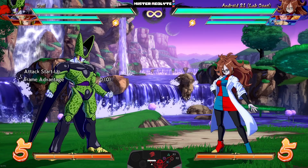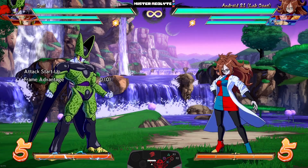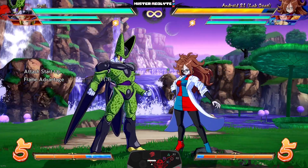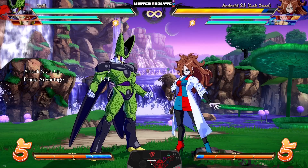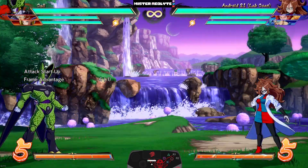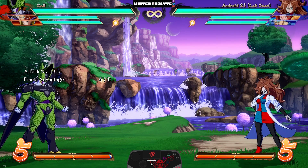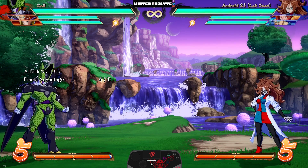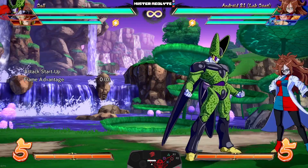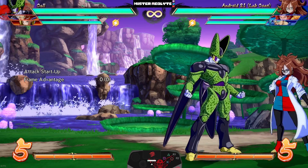Cell is among some of the craziest changes in this entire patch — he basically just gained a bunch of new tools he never had before. First, they sped up the speed of his standard Ki Blast — already one of the fastest in the game, it now comes out at a whopping seven frames. Same for his crouching S. They buffed his command throw so it comes out much faster to catch people off guard and use in combos, and in the corner you can actually combo off of it.